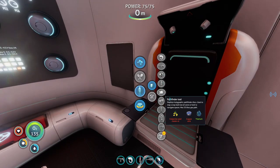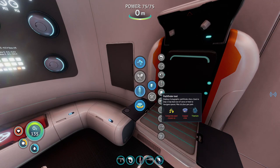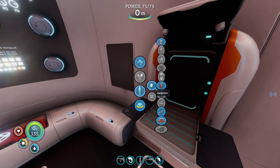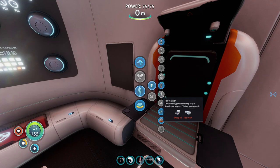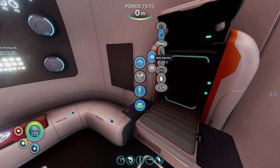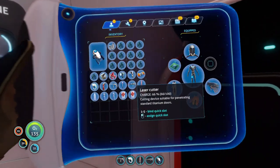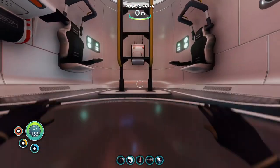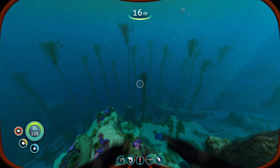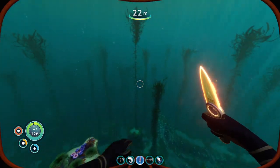We've pretty much converted the other place into a good home base. Rolling cannon — I need a wiring kit and fiber mesh: two wiring kits, fiber mesh, and a battery, and that should be all. We're going to go get some creepvine to turn into fiber mesh.